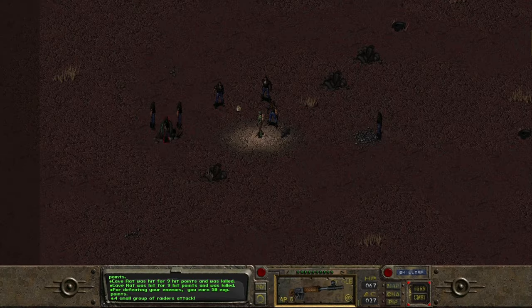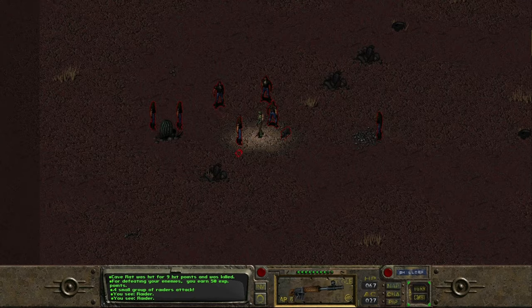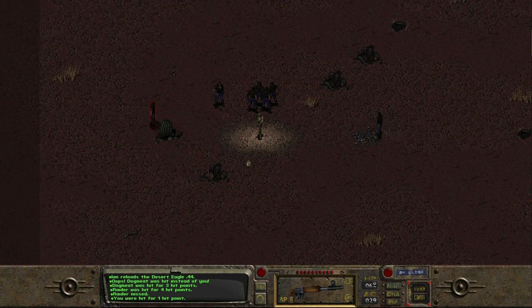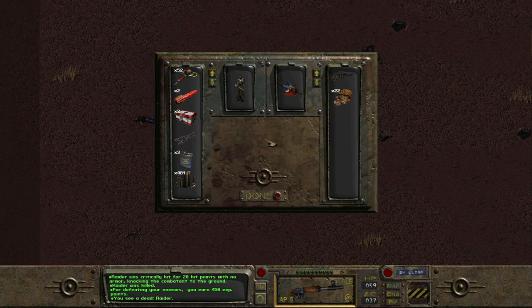Yet another random encounter - stopped dead in our tracks by a group of raiders. One quick glance around shows that these guys are all apparently clones of Ian. We start the fight with the Ian clones, Dogmeat jumps in, and we try to take these raiders out. As the last one falls we get ready to leave, but not fully knowing - are we leaving with the real Ian or not?